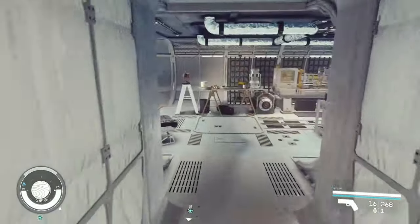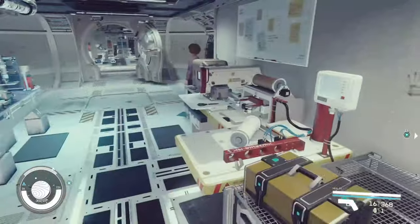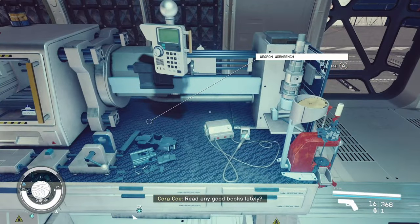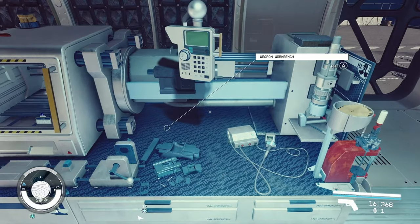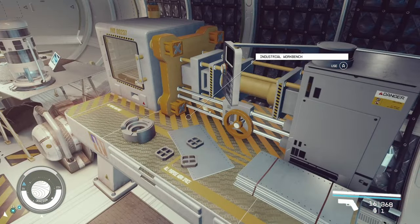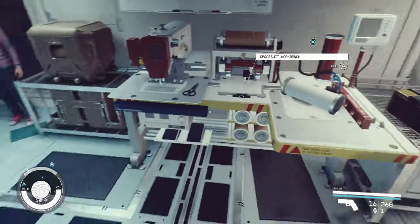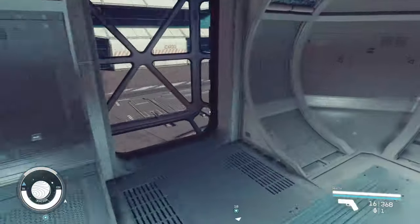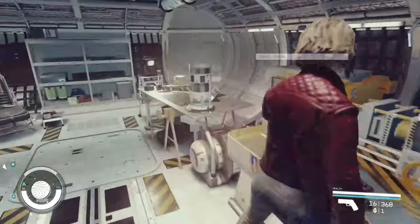Walking through here again we have a workshop — very nice. We've got a weapon workbench, an industrial workbench, and a spacesuit workbench, which is really nice. The layout of this ship is quite good. If you want a ship with very minimal ladders, this is kind of the ship.